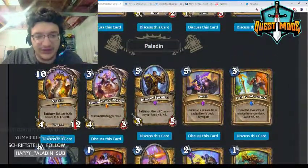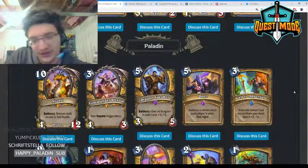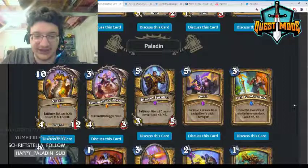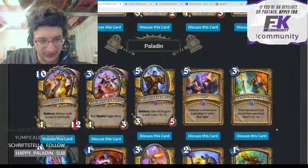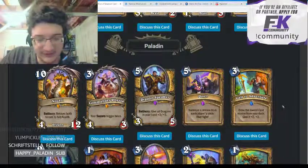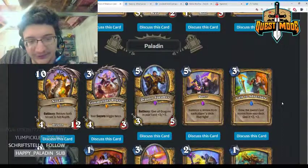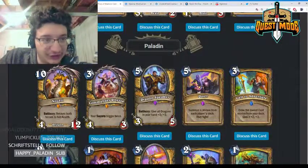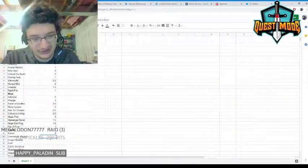Commander Rhyssa — three mana 4/3, your secrets trigger twice. There's been a lot of secret Paladin support in this set. The secrets that work best with this are Avenge, Noble Sacrifice, and the new Never Surrender. It's a good curve play with all the secrets. This seems pretty powerful to me; I'll give it a four.